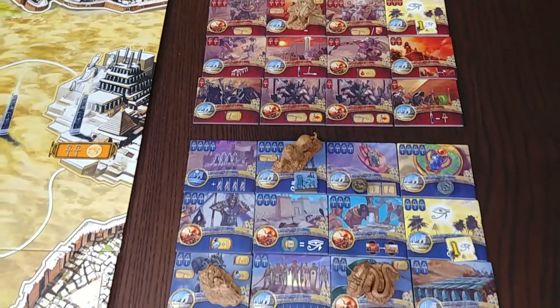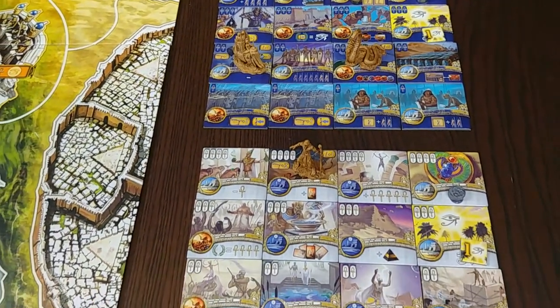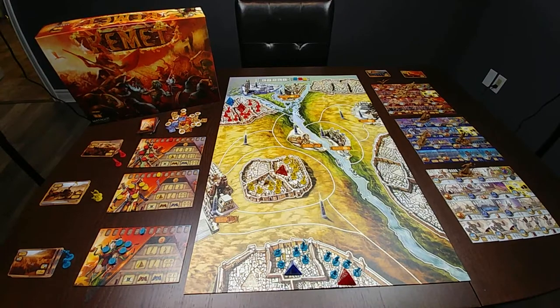Each round is split between a day and a night phase. As soon as a player has reached 8 victory points at the end of the day phase, they are declared the winner. You will notice that the board has two different sides and the side that you choose is determined by the number of players that you have in your game.